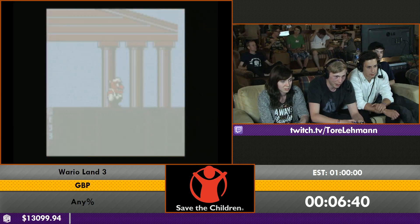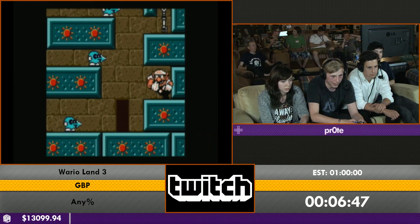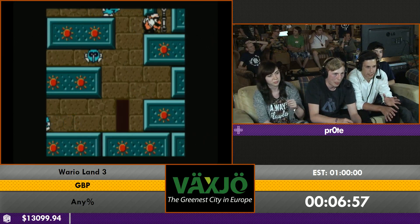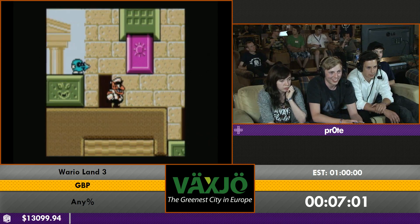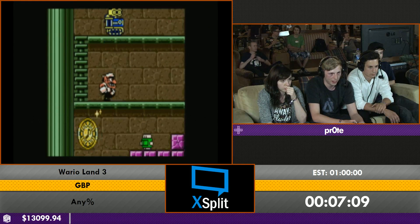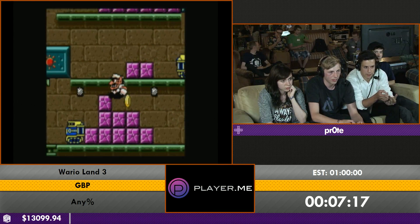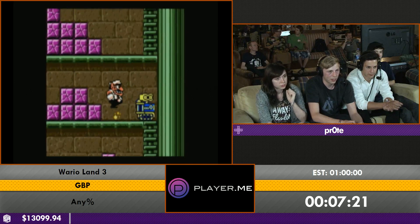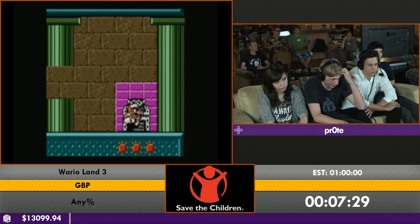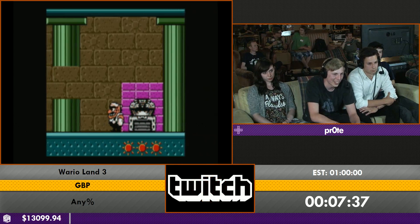The next few levels are pretty straightforward. Coming up is a tricky wall jump to save a little time — the setup was found by Bickered, another runner of this game. If you get it first try it saves about four and a half seconds. All wall jumps are pixel-perfect, so you have to be at the correct spot, and this one is also frame perfect.